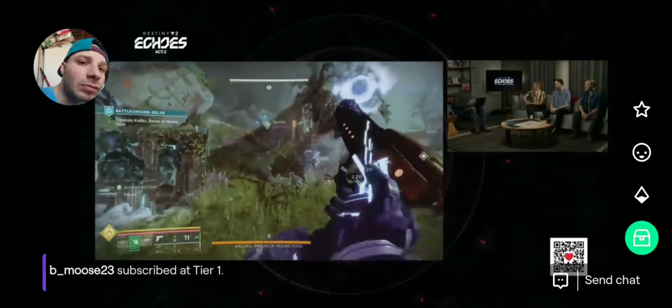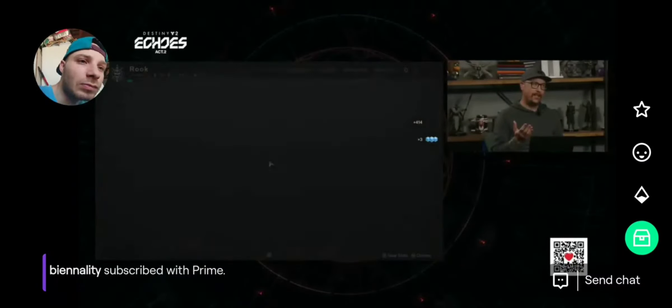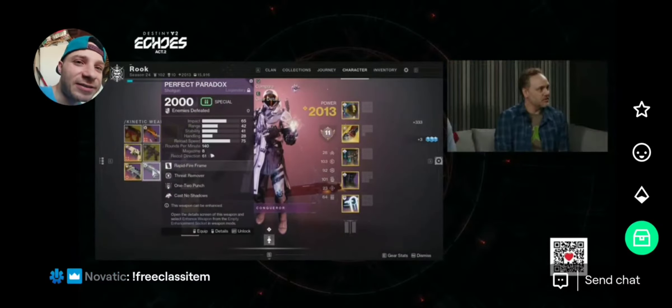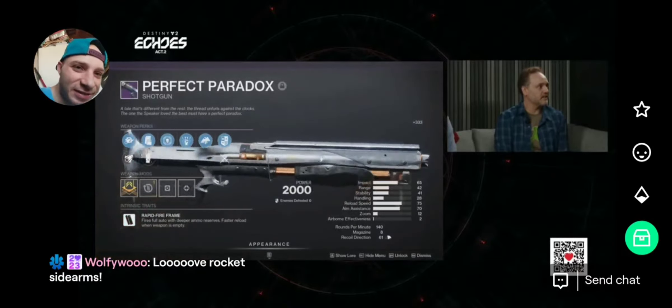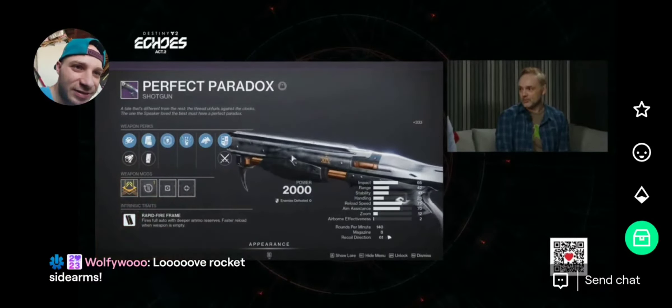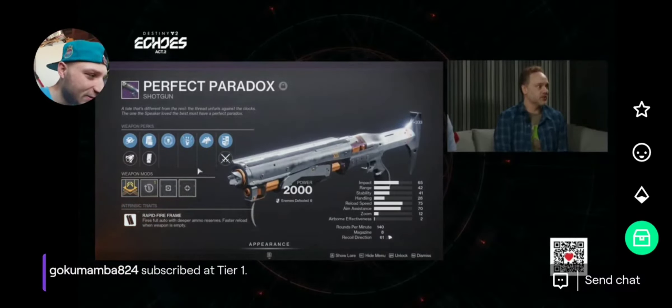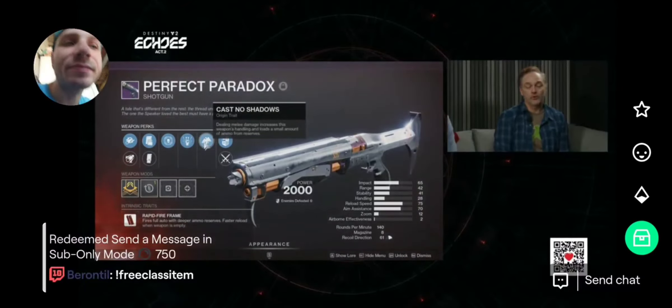In addition to that, an old favorite is going to be making its return — Saint's tried and true favorite shotgun. Perfect Paradox is coming back from Season of Dawn, along with a bunch of other Dawn weapons. All of the perks that you know and love from the original, plus a bunch of new ones, plus the new origin trait Cast in the Shadows — which if you're doing a melee build, synergizes really nicely with it.